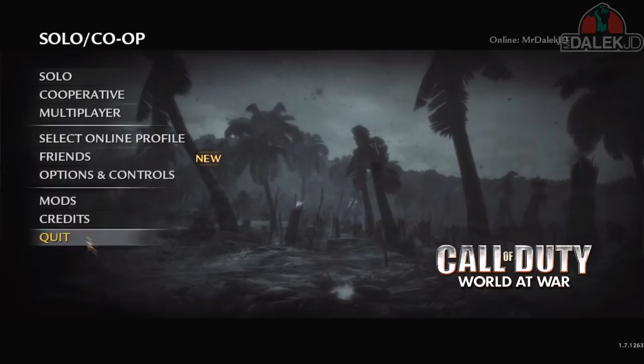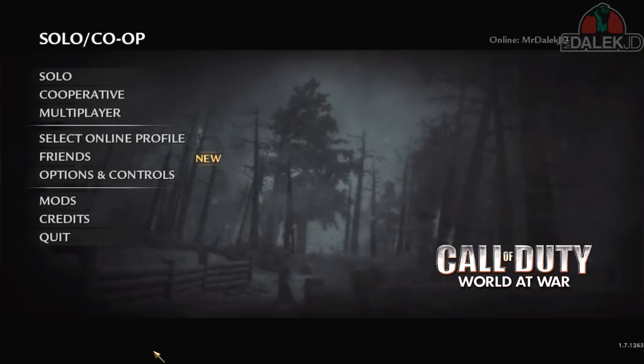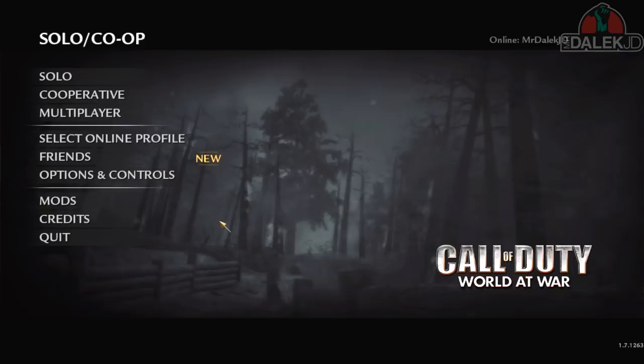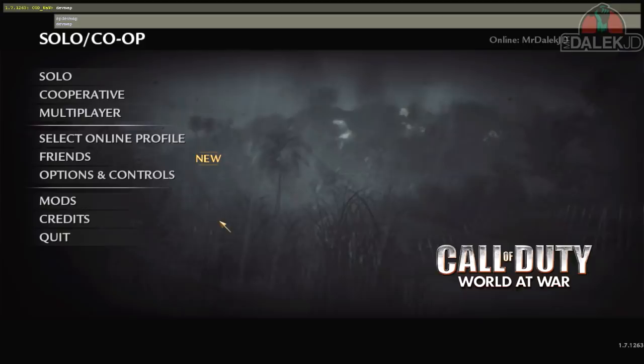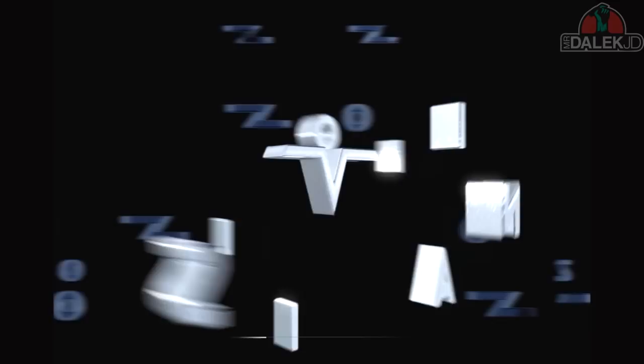So here I've loaded up a modded map — this one is Nazi Zombie Silo — and it looks exactly the same as the regular game. To get this to work, go to Options, then Game Options, and set Enable Console to Yes. Once you've done that, press the key above Tab next to the 1 key to open the console. To load a map, type 'devmap' followed by the map name — for example, 'nazi_zombie_silo'. Press Enter and the map loads up. That's how to do it if the map doesn't automatically appear.